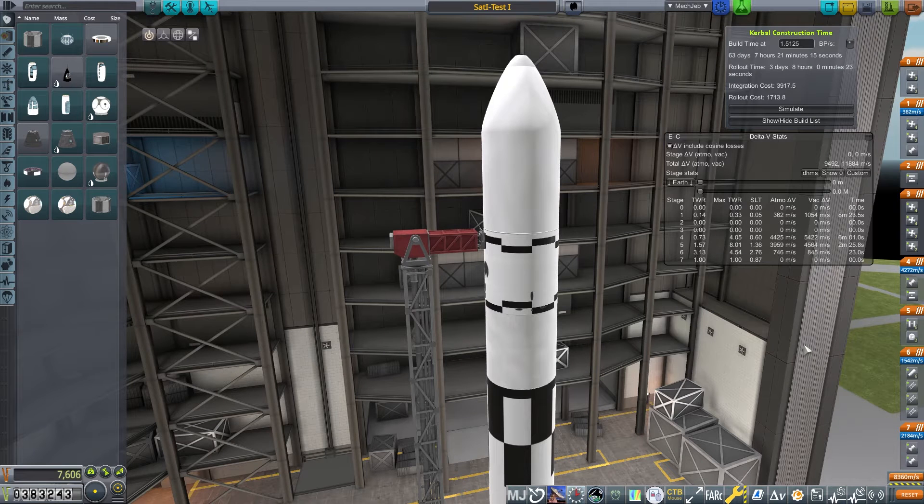Welcome back to another episode of A Very Basic Space Program. Last episode we tried to go to the moon and we failed terribly. Looking back at the footage, I'm not sure if there was actually any thrust on those RCS, or whether the craft was just too heavy. I think we need to put a bit more fuel on board and add some extra RCS ports onto that lunar transfer stage.